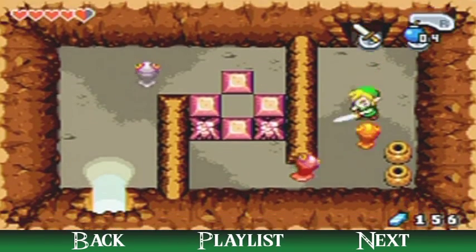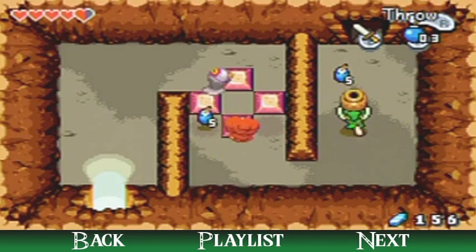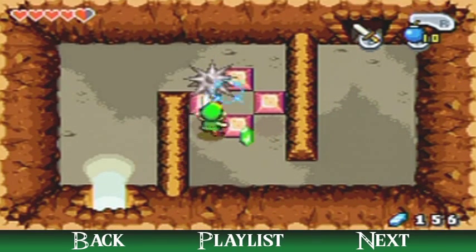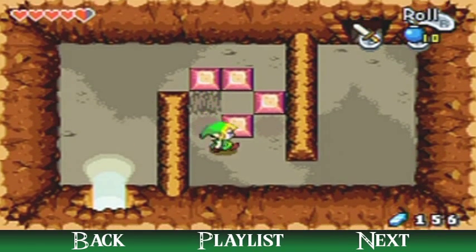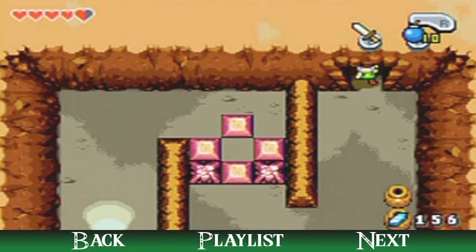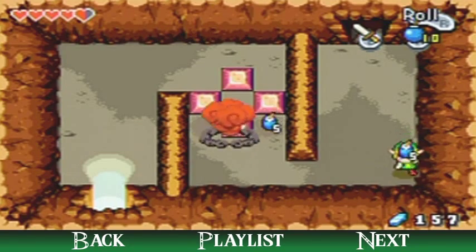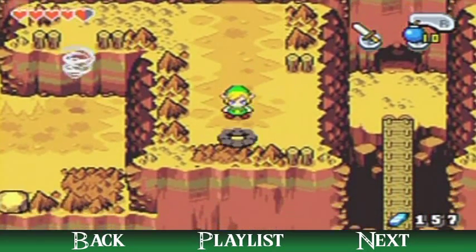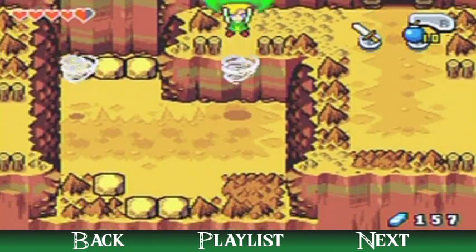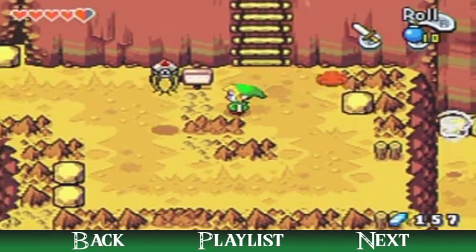Spiny Chuchus — when they do that spiny thing, they are invincible. In here are some bombs; blow up the blockage before you collect them so you don't waste any. As for those spiny Chuchus, I pushed them in the wrong order — I am an idiot, but what else is new? To defeat them: make them go spiny, then time your sword slash when they turn back to their normal vulnerable state to kill them. Otherwise they'll always block your sword slash. It's just a matter of baiting them into doing what you want.